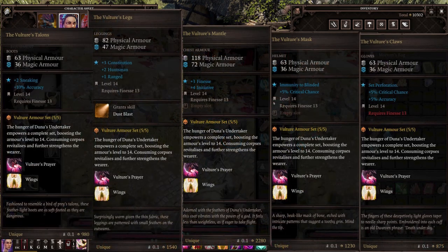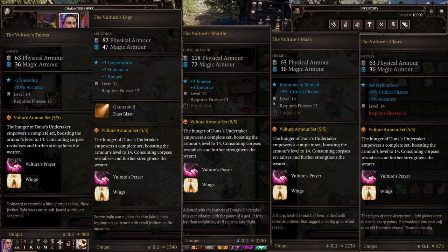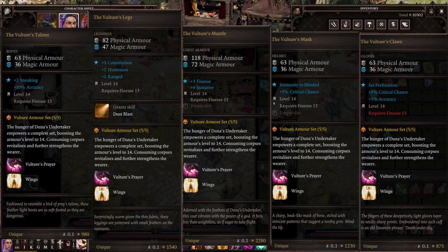This armor set is awesome. Putting all the pieces together brings it up to level 14, which should carry you through all of Act 2. Once you get to Act 3, it will start falling off a little in usefulness. You can tell they had an archer in mind because the legs specifically give Huntsman and range bonuses, despite it being a finesse set. That said, it's totally still usable for a rogue — I use it on rogues myself — but if you have an archer, this is probably the best set to give them.